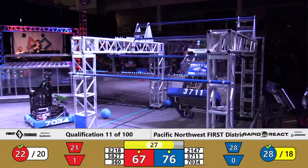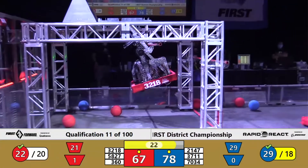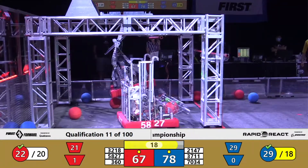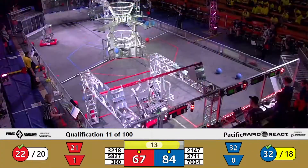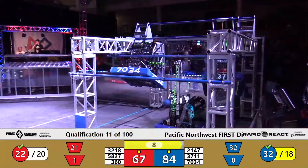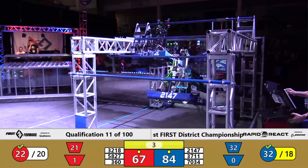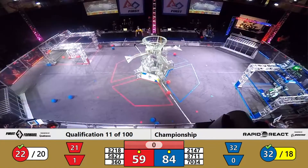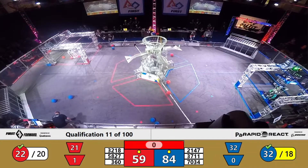As we head into our end game, it looks like over on the blue side of the field, 37-11 is working their way up to the high bar. We'll see if they can continue to the traversal rung with only 18 seconds remaining. 32-18 spiraling all the way up to that traversal rung — they've made it. We'll see if their teammate 58-27 can join them or they'll decide to stay on the low bar. Blue Alliance, all robots in the air — two of them on the traversal rung and one on the low bar. As time expires, we'll get those climbs tallied and be right back with you at the final match result.